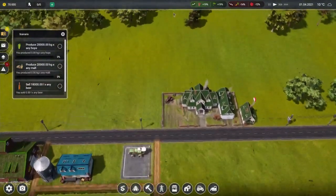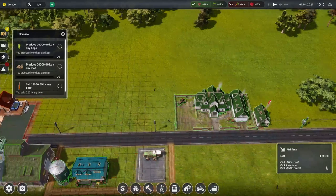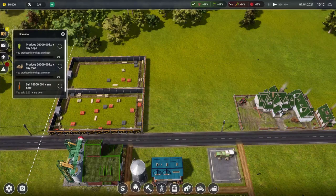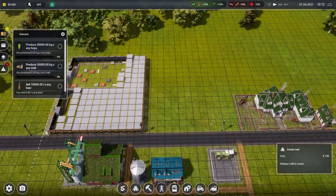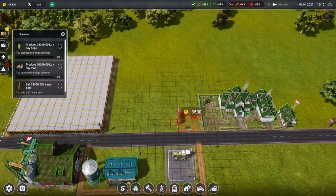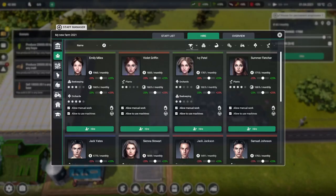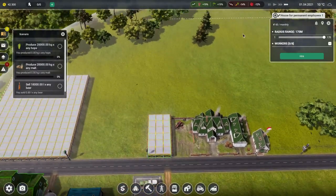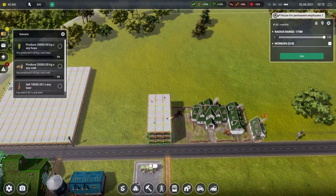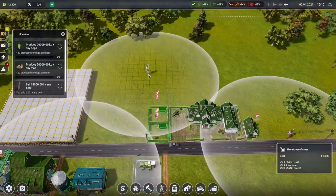First thing I want to do is get some animals rolling so we have an income stream. I want to do two fish houses. I'm going to build a couple chicken huts. We can't hire anyone that can do animals right now, so we're going to need to do a transformer.